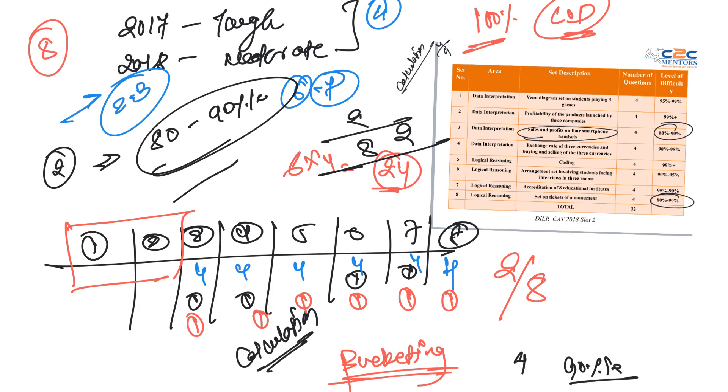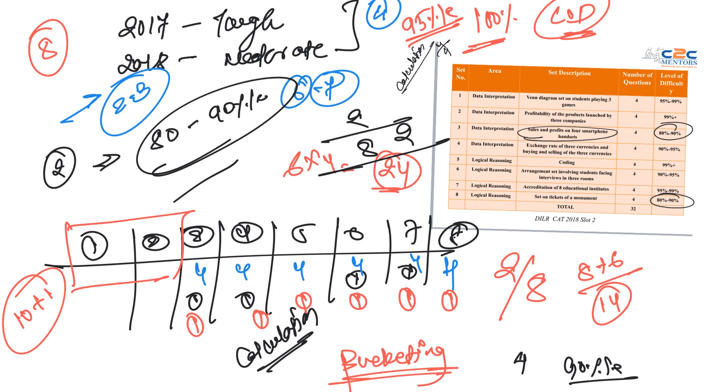From those 6 remaining sets, you can pick up 6 more questions — giving you 8 plus 6, which is 14. Fourteen questions is the bare minimum target and will give you 95 percentile for sure. But even if you only get 10 questions right and then go for just 1 more, getting 11 questions with 60 minutes of work gives you 90 percentile plus — guaranteed.